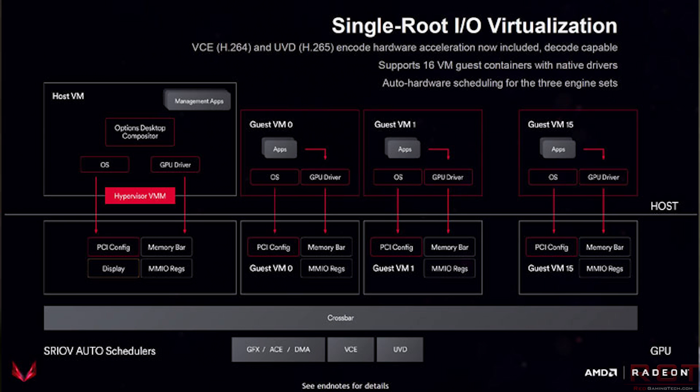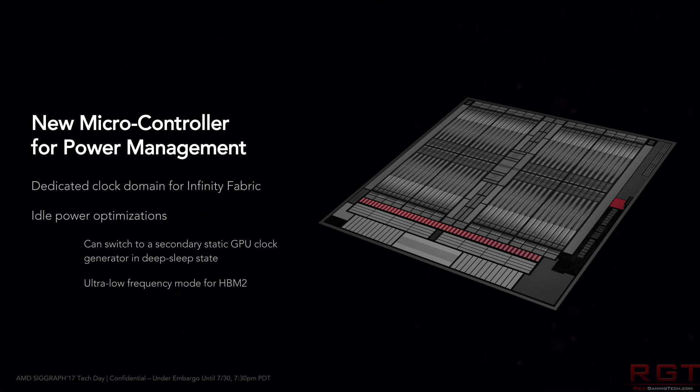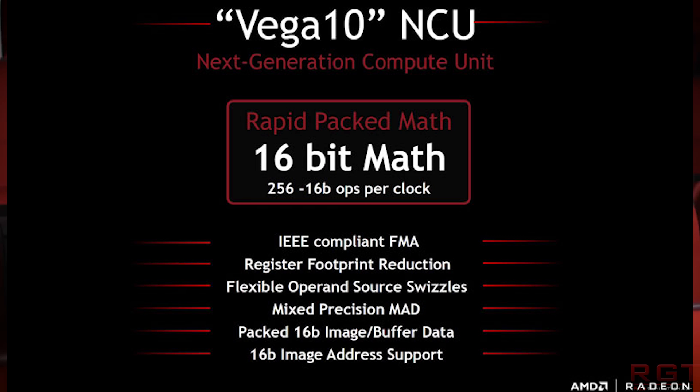One particularly interesting feature for those who do a lot of virtualization work: in theory, Vega 10 can support up to 16 VMs and guest containers with native drivers. It does this by essentially partitioning parts of the GPU and memory to each requisite VM — so with two VMs, for example, it would segment memory and resources 50/50, 75/25, or however the administrator decides to partition them.